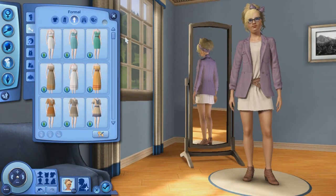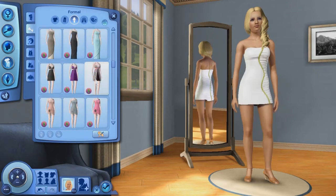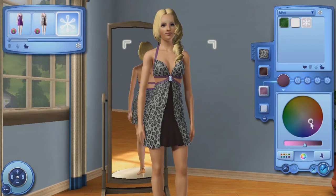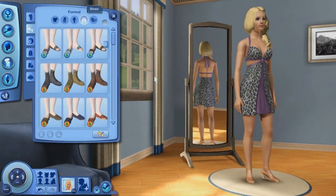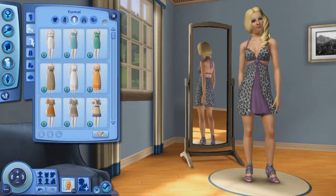Now onto her formal wear — I had to change up her hair and makeup because things get messed up, so I just changed that. I gave her this cute little dress from Late Night and customized it a lot to make it kind of a leopard print, but black and white and then dark purple. Her heels are from Late Night as well and they match exactly, because that's just how I roll.